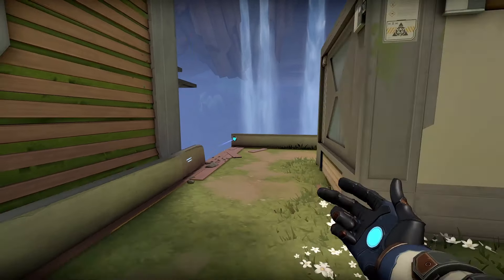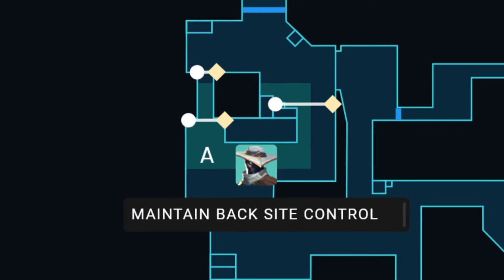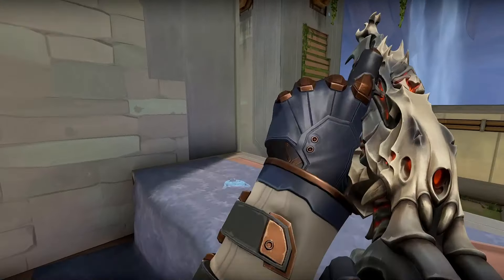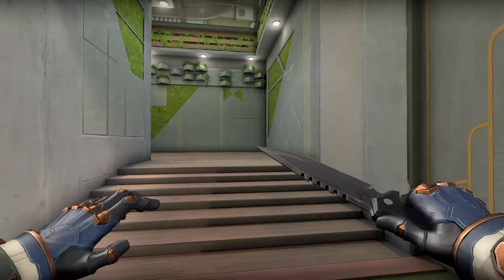Kill trips can be highly effective on Abyss, but don't be afraid to also use trips to stall and give your team more time to rotate into your bomb site. Always try to throw one cage for your setup, but keep one in your inventory so you can retake the opposing bomb site if necessary.